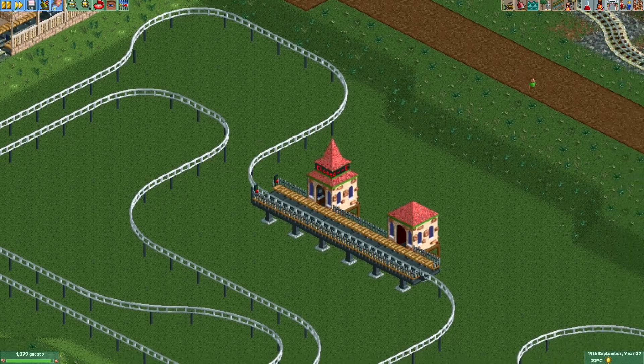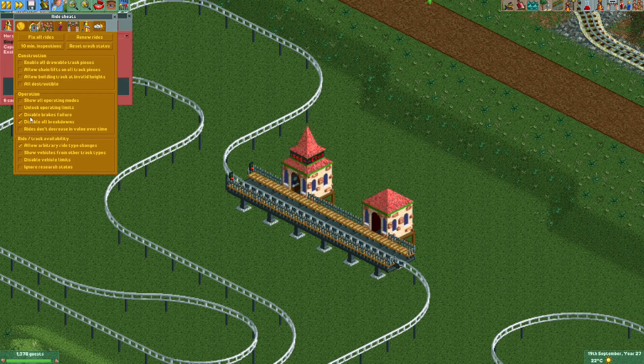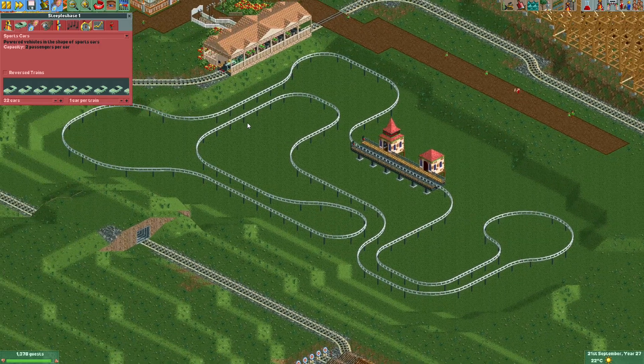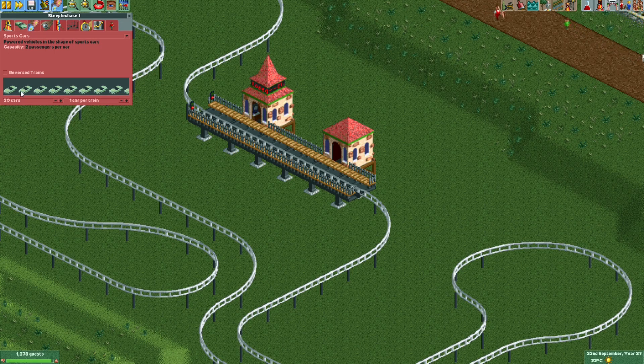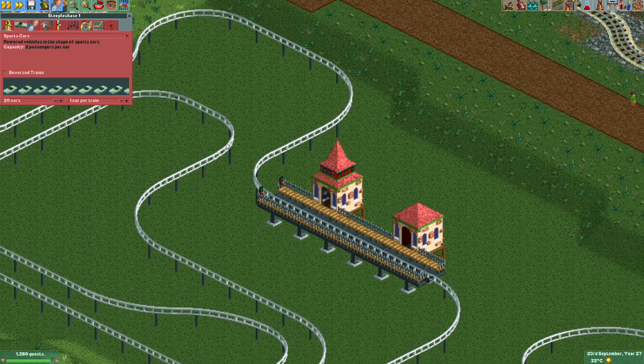The easiest way to power the horses is to go to cheats, tick 'show vehicles from other track types', and also disable vehicle limits. I'll look for sports cars and set it to one car per train with 20 horses on the ride. What's special about the sports car vehicles is that they spawn with an invisible powered vehicle in front and behind. So if we chain the sports cars to horses using the ride vehicle adder plugin, the invisible front vehicle will pull the horses forward through the track — no chain lift needed.